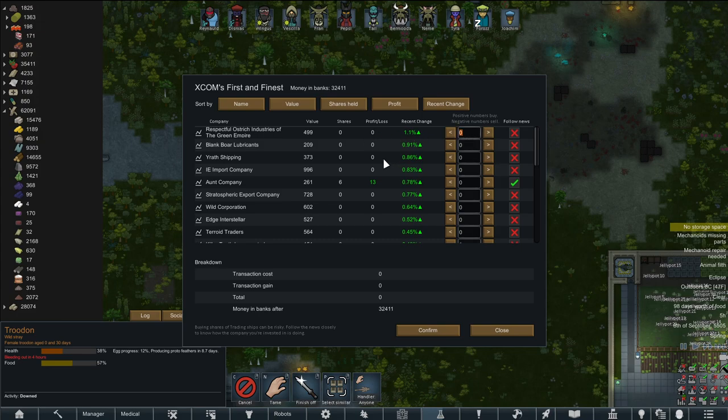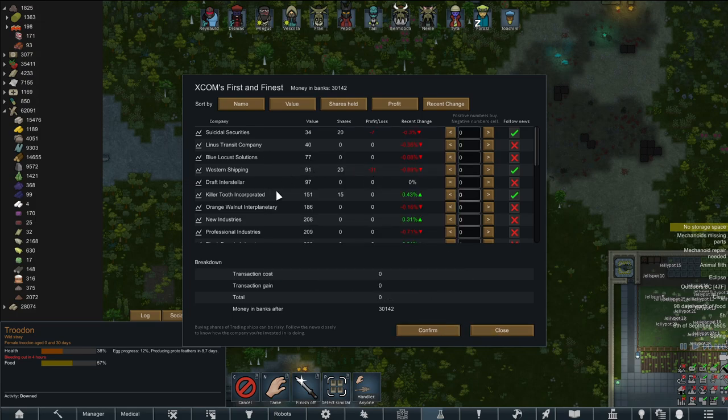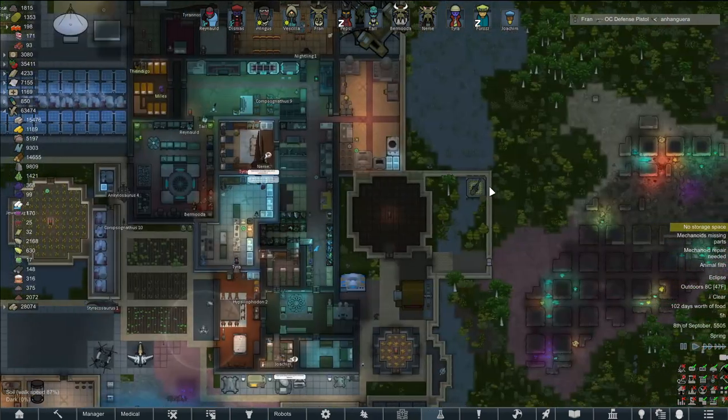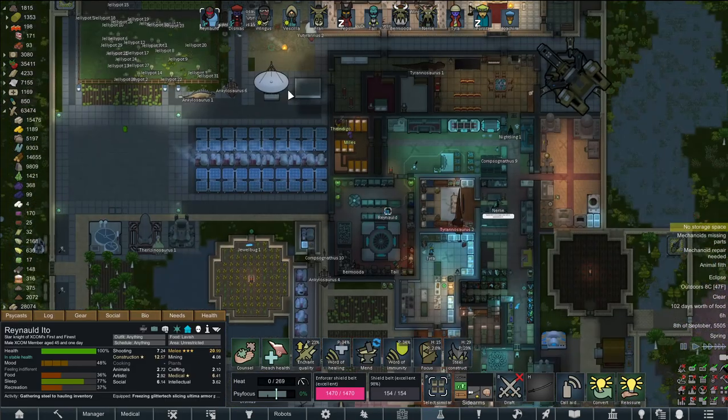What's our profit/loss? Oh no, we've lost so much money on Western Shipping, although we made money on the Aunt Company. We've lost money on Suicidal Securities as well. Respectful Ostrich Industries of the Green Empire is going up — you don't say. I want to put money into something low that's going up. Killer Tooth — put in 15 stock. Follow the news on them. We're taking it out of this one. We're losing money mostly on the stock market, but it is what it is.